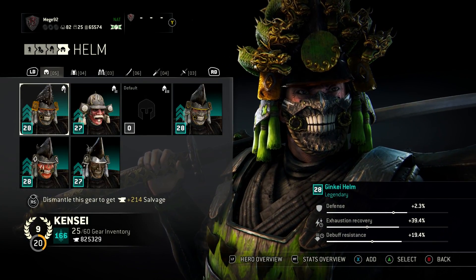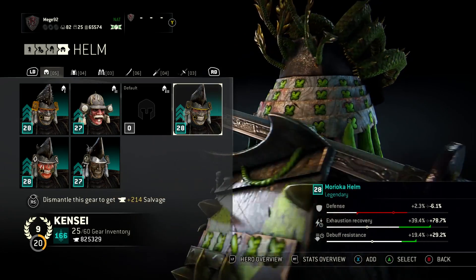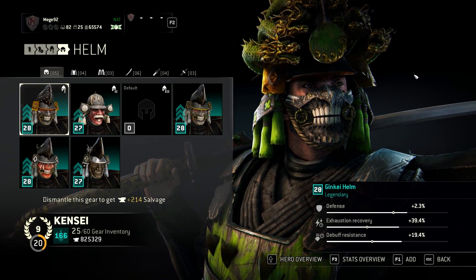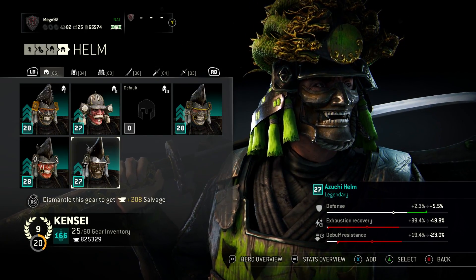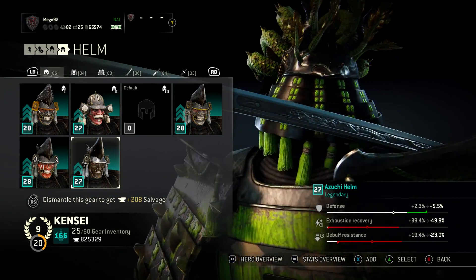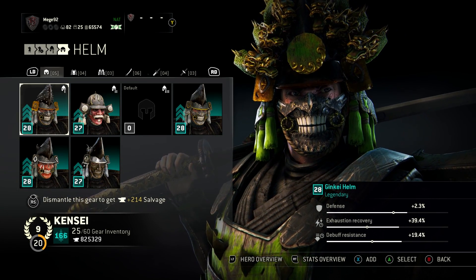Moving on to the actual equipment pieces, we have the Ginkai helm. The Morioka helm is very similar, but the wood details here are lighter, while the Ginkai's are darker, and this helm does have gold details which work very well. The Ivory helm doesn't have the gold details. I recently found the Azuchi helm - I really like the darker tone, and it has horns which are a little too cluttery. I don't really like the mask too much, so I'm overall sticking with the Ginkai helm.